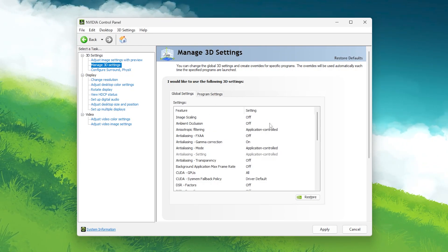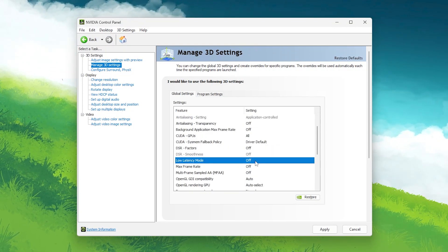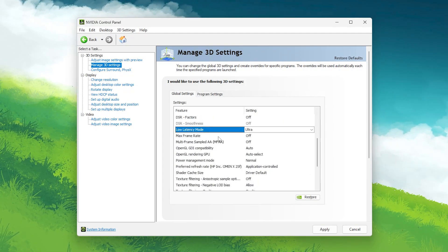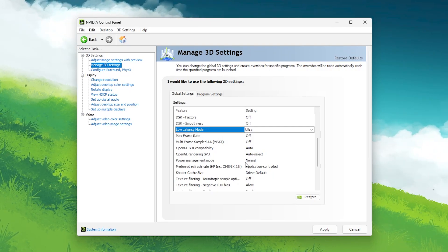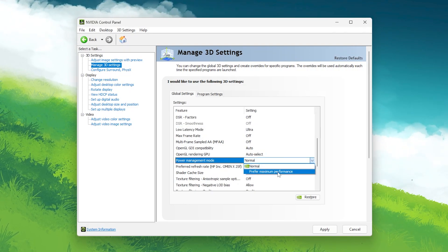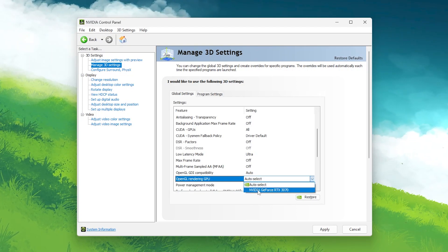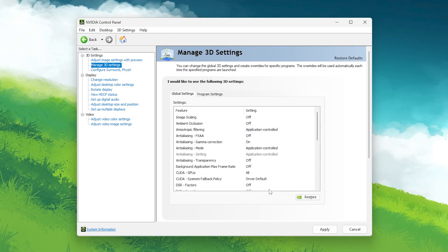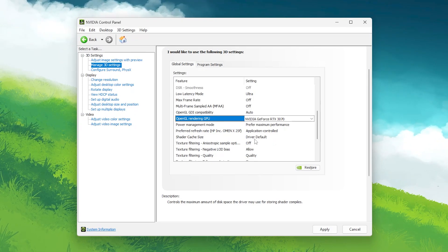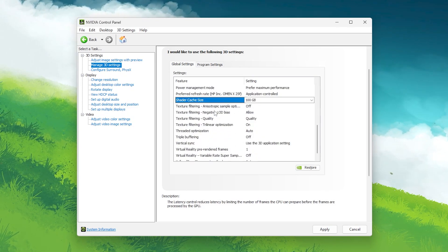Don't change the default settings at the top — just scroll down. Find 'Low Latency Mode' and set it to Ultra for the lowest possible latency from your monitor. Next, find 'Power Management Mode' — this is an important setting — and set it to 'Prefer Maximum Performance.' Then find 'OpenGL Rendering GPU' and select your NVIDIA GeForce GPU model. Scroll down further and find 'Shader Cache Size' and set it to 100 GB.